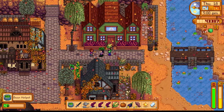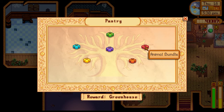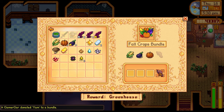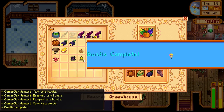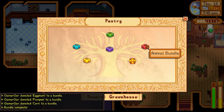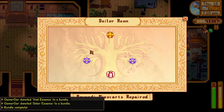We've actually had a lot going on. We went up to the community center and it was time to complete some bundles for two reasons: number one, we wanted to unlock fast travel; number two, we wanted to get access to the desert. The first thing we had to do was complete a pantry bundle - we just went with the fall crops since we had those grown on the farm. Then I headed down into the minecart bundles and completed all those because we had all the resources from doing the mines.